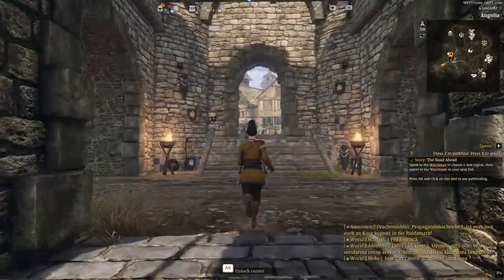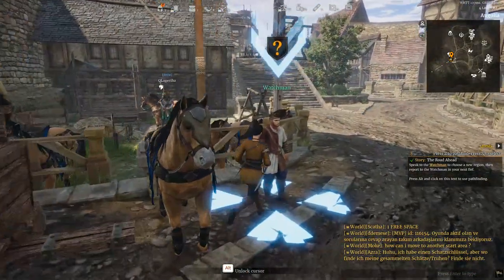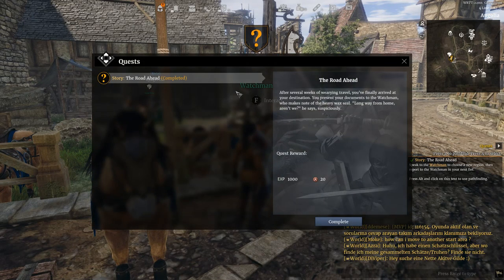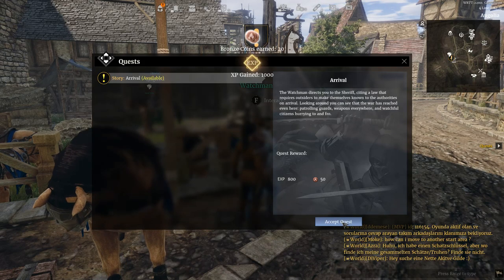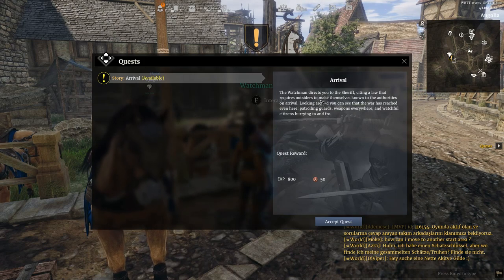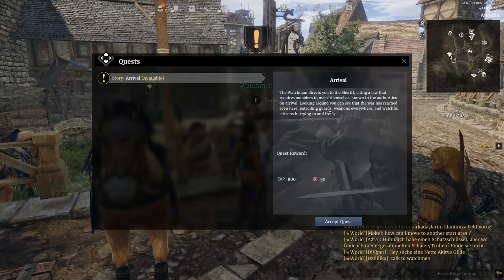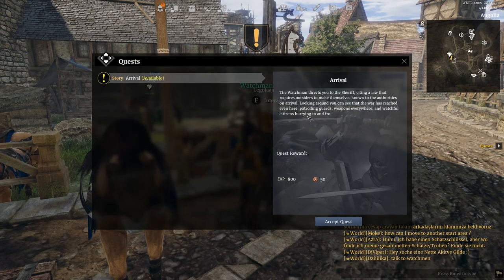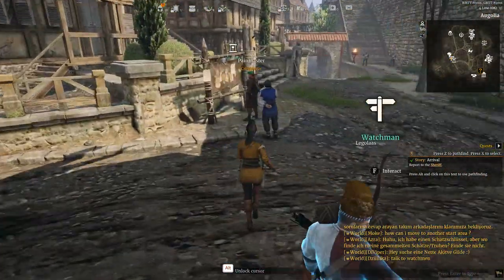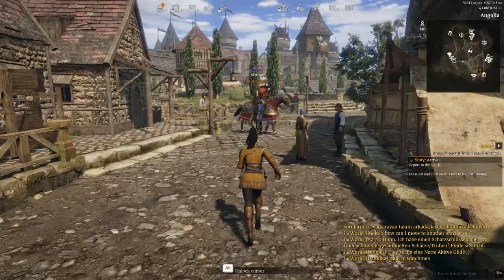You get these villages where you can do things, buy stuff and so on. I'm just running to go to another one of the NPCs to do a quest. Story arrival - the watchman directs you to the sheriff's site. A law requires outsiders to make themselves known to the authorities on arrival. You can see that war has reached even here - patrolling guards, weapons everywhere, and watchful citizens hurrying to and fro. I need to go and report to the sheriff, which you can see on the mini map at the top.